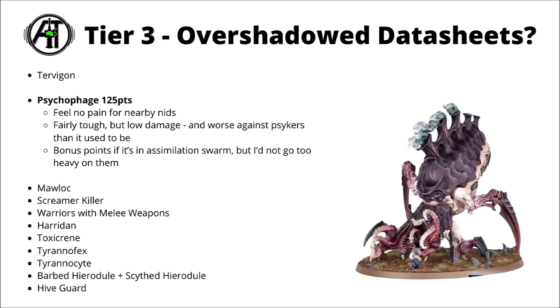Next up, and probably also on the upper end of Tier 3, is the Psychophage for 125 points. These are the fun Psychic Tyranid Feeder Tick type bugs. Fairly tough for the cost with their Feel No Pain type saves, but really quite low damage, even against their intended prey — enemy Psykers — ever since their devastating wounds only go on a 4+, not on a 2. I'd say its best value is giving Feel No Pain to nearby Tyranids, which is kind of useful, and it's fairly likely that these guys might stick around until the later game to give it to the monsters for most of the game. I certainly wouldn't go overboard with them, but maybe one to cover a whole bunch of other monsters with Feel No Pain seems okay, and bonus points if it's an Assimilation Swarm where they have the Harvester keyword to heal some other units.